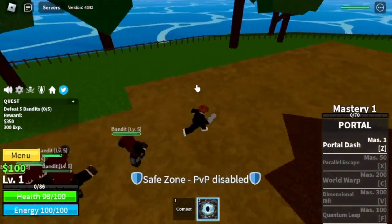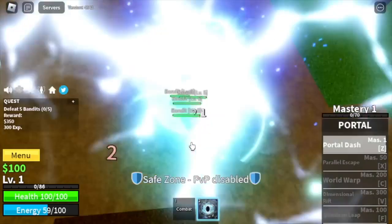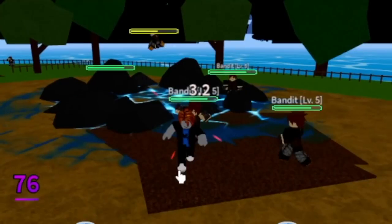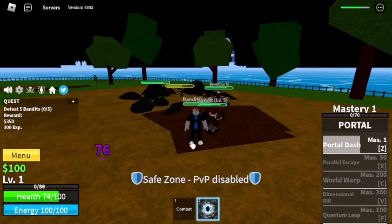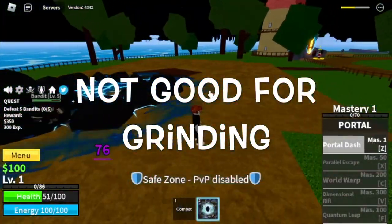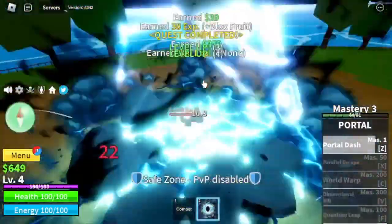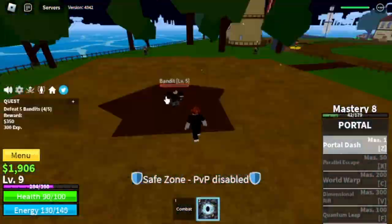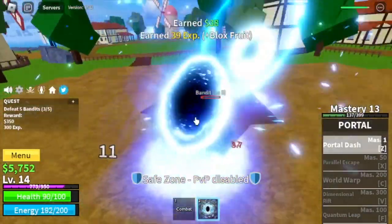We have the Z skill, the Portal Dash. Check this out — it is multi-target, but it has uneven damage and only one mob will get most of it. So it is not good for grinding, sorry to say. But if you're talking about effects, this skill really looks good. At least there's something good, right?